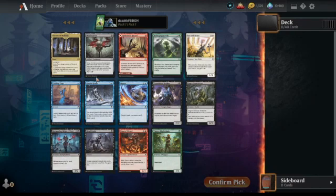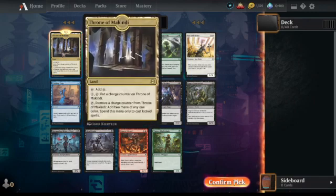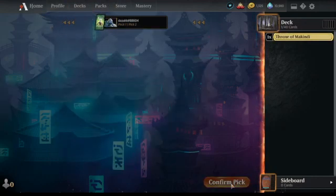For the first five picks I always try to pick the best card in the pack. Pack 1 Pick 1 is Throne of McKindy — it's pretty terrible, but I'm also building my collection so I'm rare drafting. I've actually used it in my first deck with a kicker deck. The ceiling is making one of your kicker spells one mana cheaper, but it takes a turn tapping it to put a charge counter on before you can even use it. I'm picking it anyway — I'm an incorrigible rare drafter.